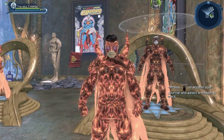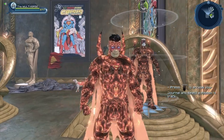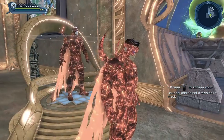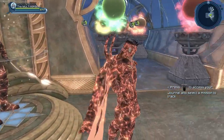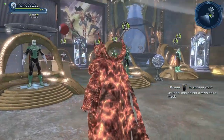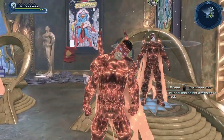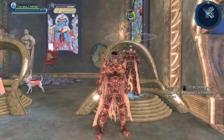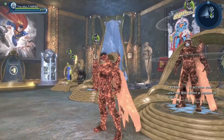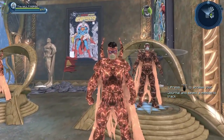And here we have the Lava material. You can see it's quite different from the Magma material — there's a bit of animation in the material as well. So depending on the style you want to recreate, you're going to go for one or the other. Pretty much all the materials from the Titan's vendor were pretty cool looking.